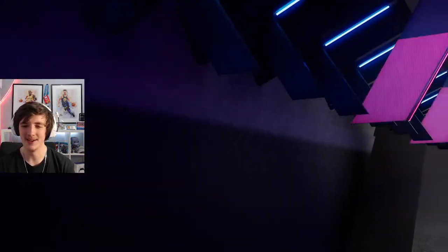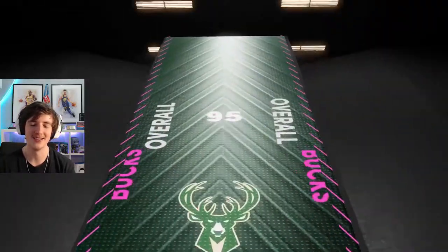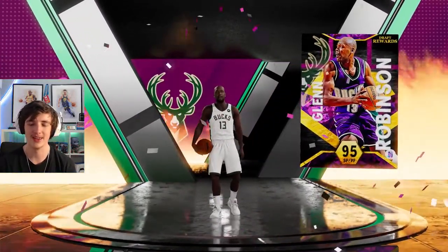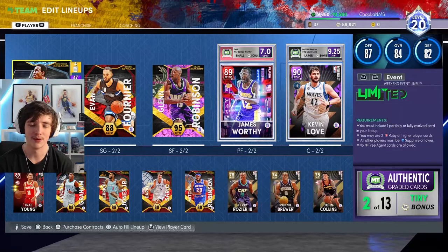Here he is — Mr. Pink Diamond, Glenn Robinson. Small forward, number 13 from the Milwaukee Bucks, 95 overall. So excited, man. It took over 40 games, probably over 100 picks total — it took so long to get him. But thank goodness we finally have him.